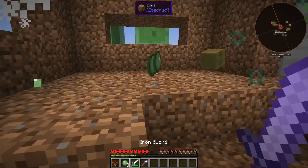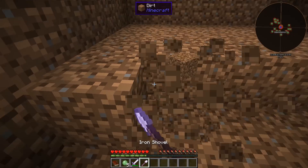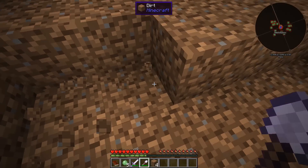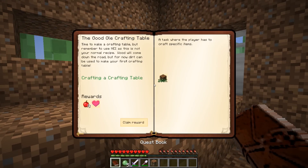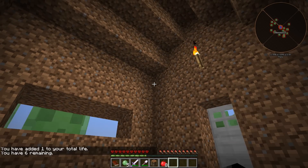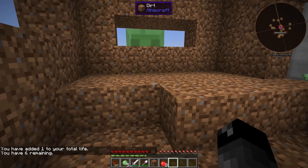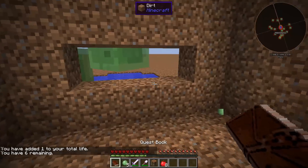Let's get rid of these guys — all these slimes, this is insane. Collect four dirt and make ourselves a crafting table. We just claim the reward — we're gonna get eight apples and a full heart. Let's claim the reward. You have six lives remaining.